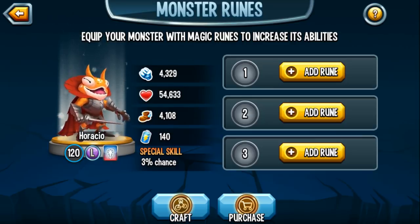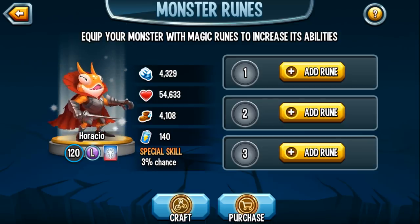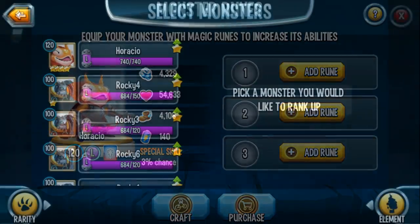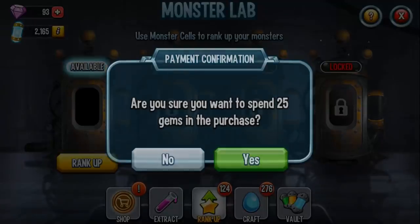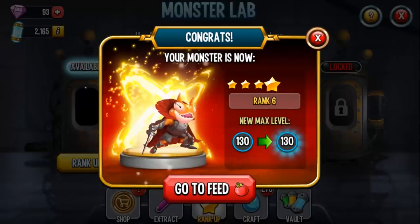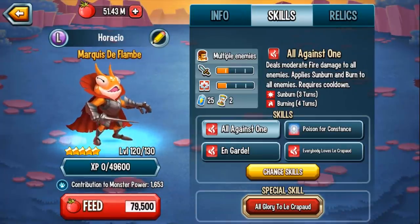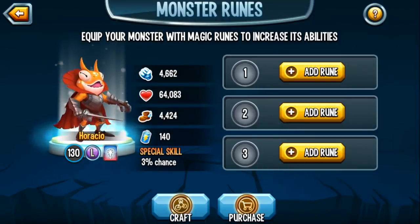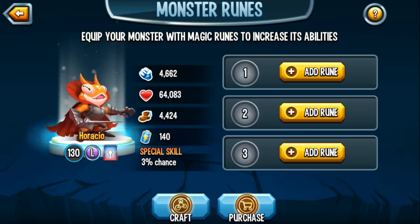At rank 4, level 120, his strength is 4329, life stat 54,633, and his speed stat has broken the 4000 barrier at 4108. Now let's rank him up together to the final rank, level 130. He is officially at max level. At level 130 this monster boasts an impressive 4662 strength stat, 64,083 life stat, and 4424 speed stat.